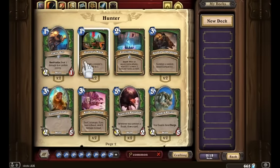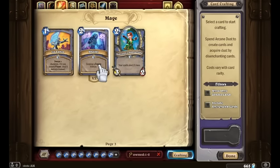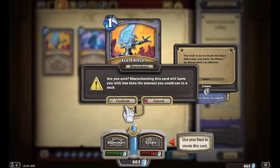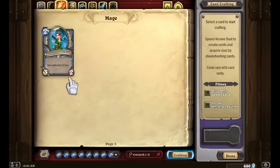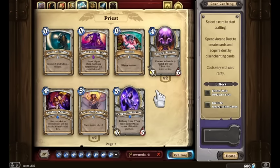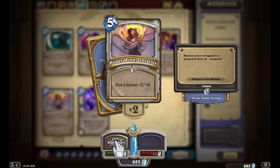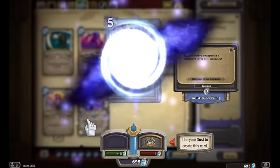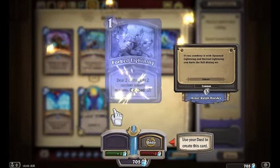For Mage, we've got Ice Lance, Shatters, and Sorcerer's Apprentice. We're going to toss Ice Lance — too situational, and we're not going to make a Freeze Mage deck anytime soon since it's a very expensive deck. Both copies of Shatter we're tossing as well. Sorcerer's Apprentice is one of the best cards for Mage, so we're holding on to that one. For Priest, Circle of Healing we're keeping. Silence is okay but we're tossing it. Both copies of Power Word Tentacles don't have the right stuff, so we're tossing those. For Shaman, Forked Lightning is far too over-costed for the Overload — we're tossing both copies.